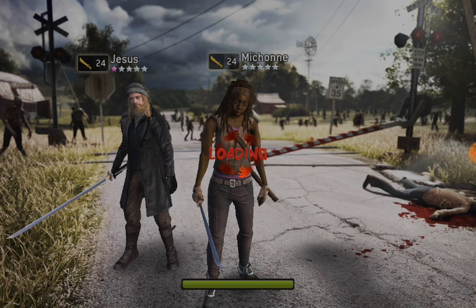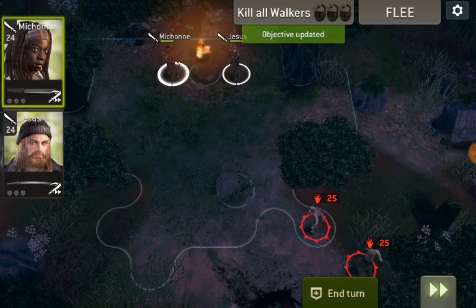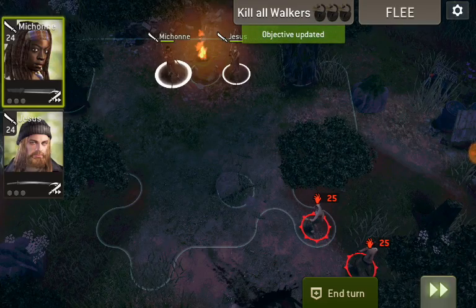And a chance at Threat Reduction, which is absolutely not important in this mission because there's no threat counter. From what I've seen so far, up to level 4 at this point, there are 13 and only 13 walkers in this particular mission that you have to kill.